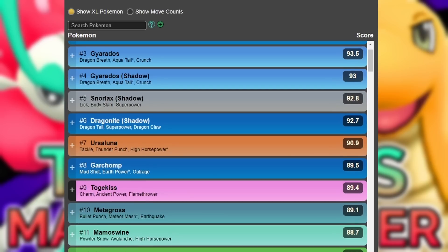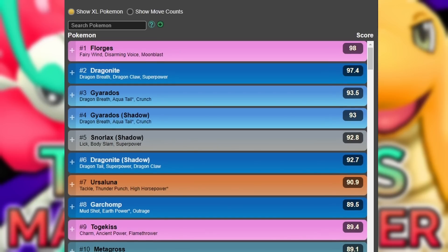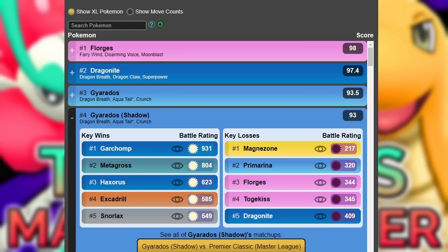For example, Ursa Luna is now within the meta, which we didn't have last season. We have Florges there as well, still on the top spot. The most interesting Pokemon, which you're going to face on nearly every team, are going to be the Snorlax and also the Gyarados.